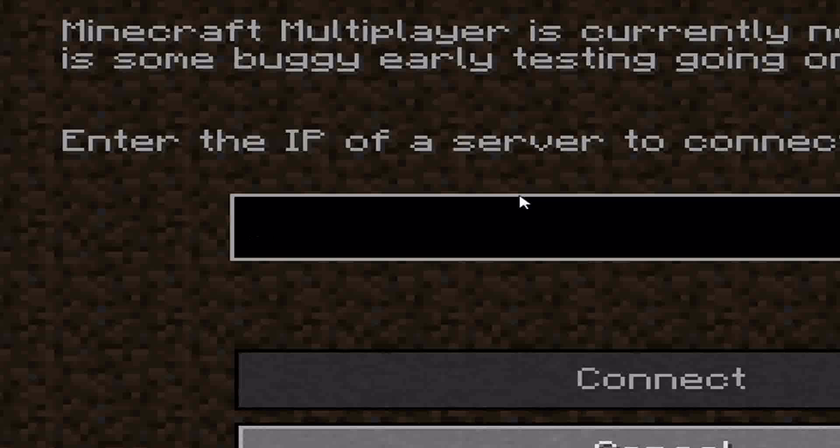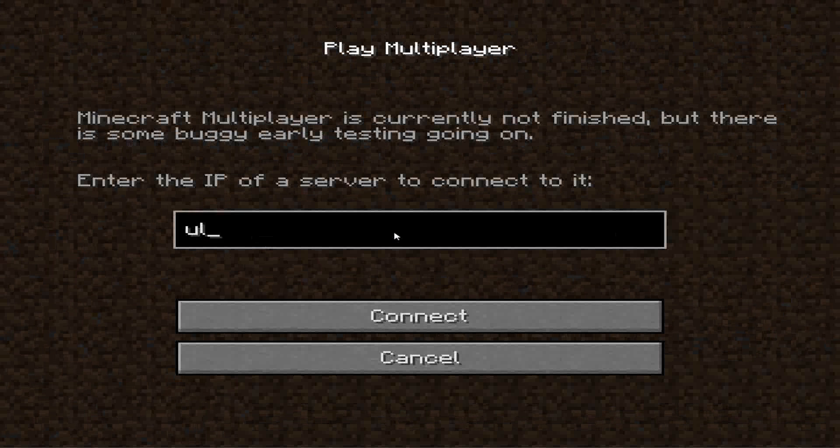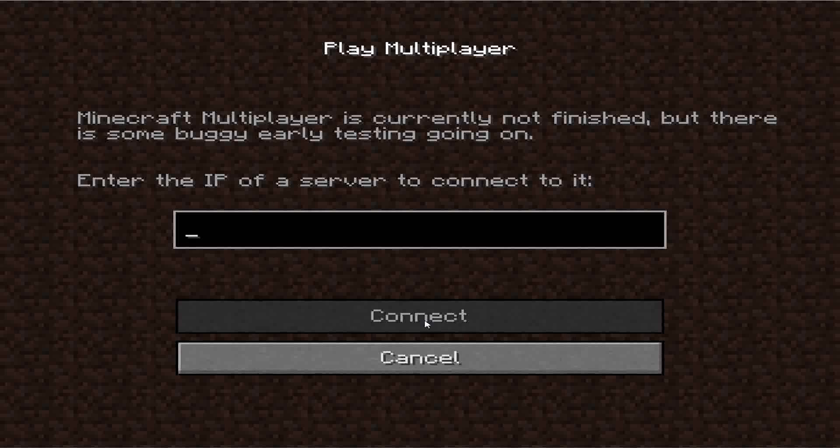For multiplayer, you basically go here and you type in the IP address. So let's say it was ultimateminecraft.net, because there is one, and you'll basically press connect, but you have to play online in order to do this.